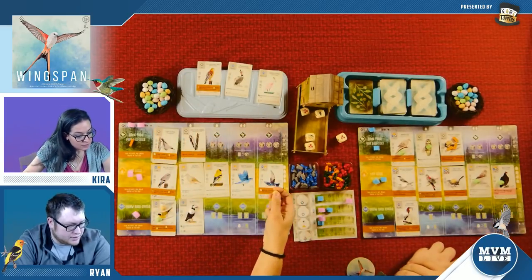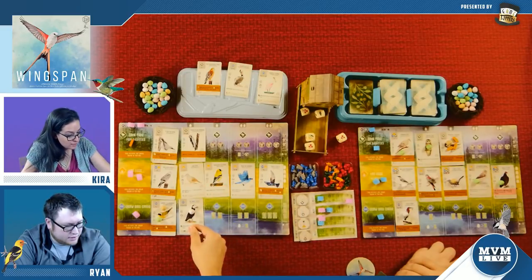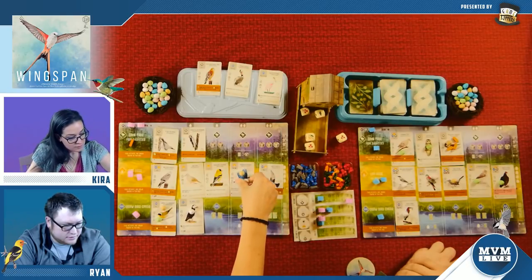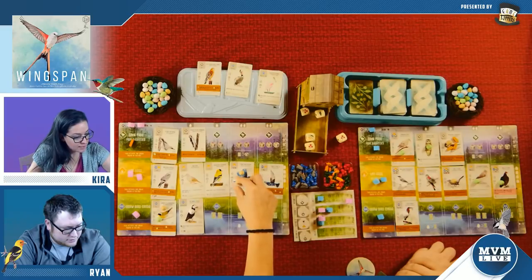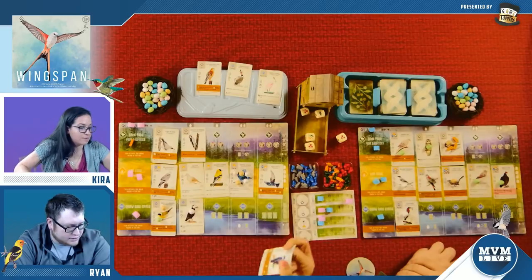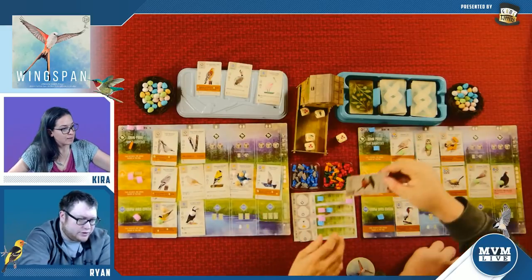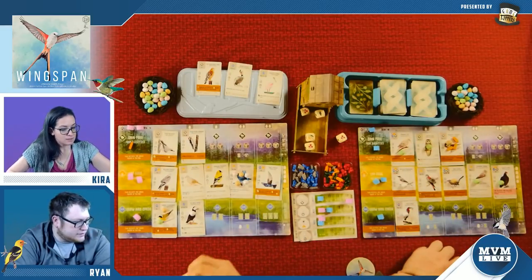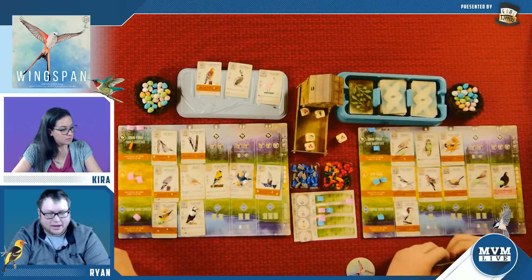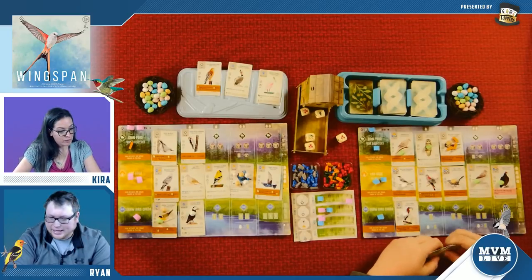I think I might get destroyed here. Well, it might be close — you've got a lot more birds out than I do. I do have more birds out but they're not all high-scoring birds. That's the end of the game — now we have to score. I'll slide this down and put the scoring pad here. I'll use R for myself and K for you. Let's count up the total point values from all of our birds.